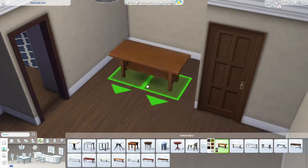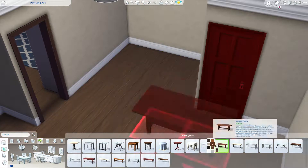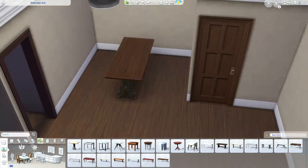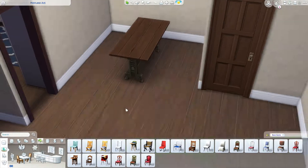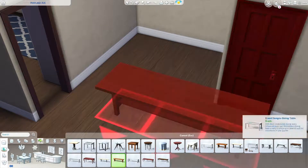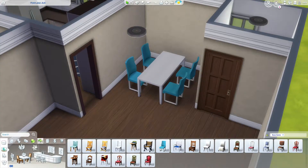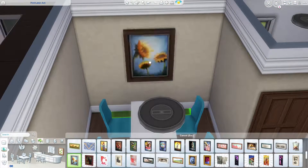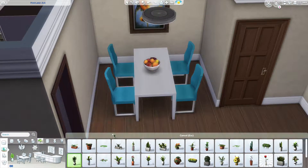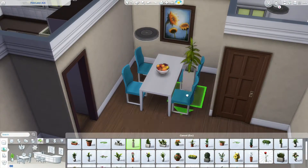I turned the move objects off because I wanted to make sure that the table and chairs could actually properly fit in that little alcove. I didn't sim test it, but I thought if it fits naturally without move objects, the Sim should be able to get in there and use all the seats. And for some reason it took me forever to decide what colour of chair to use. Because I didn't want to do multicolour chairs like I do a lot — because in a real home you're not really going to have multicolour chairs around the table.